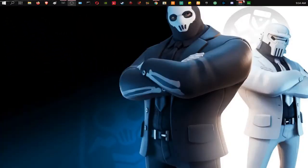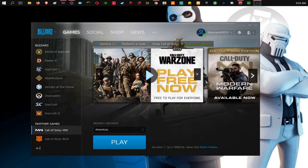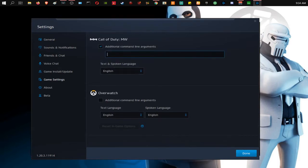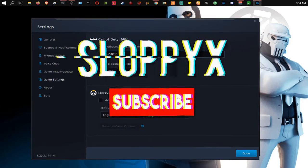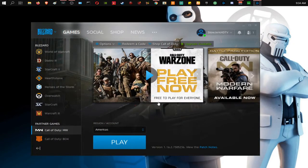The first thing you're going to do is go to Battle.net, go down to Partner Games, and click on Call of Duty MW. Then go to Options, Game Settings, and you'll see Call of Duty MW Additional Command Line Arguments. Click on that bar and type -d3d11. What this does is force the game to run at DirectX 11 instead of DirectX 12, because DirectX 12 seems to be causing the crashes. After that, click Finish or Done.